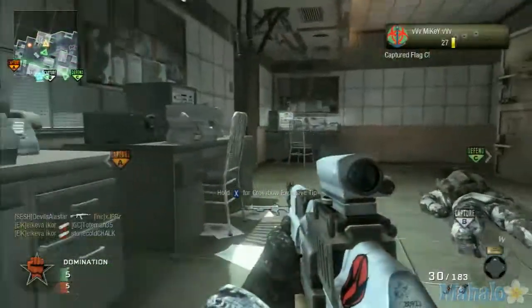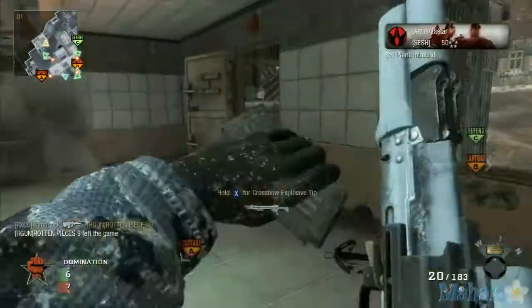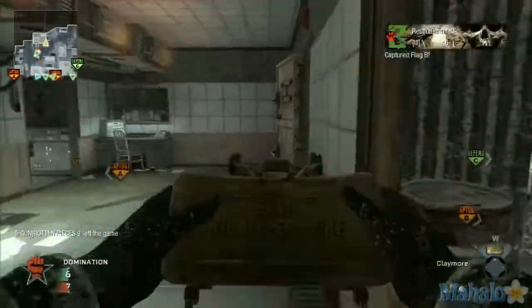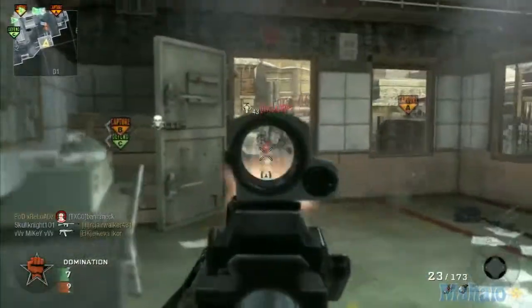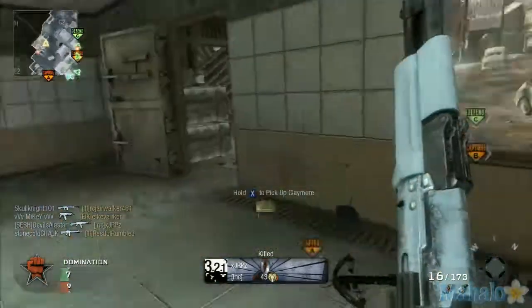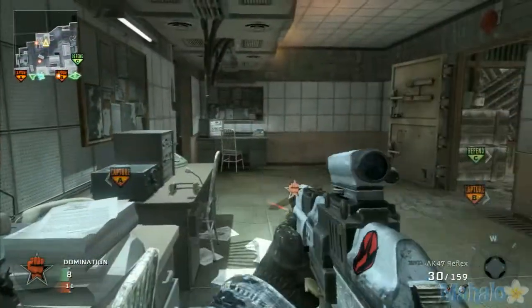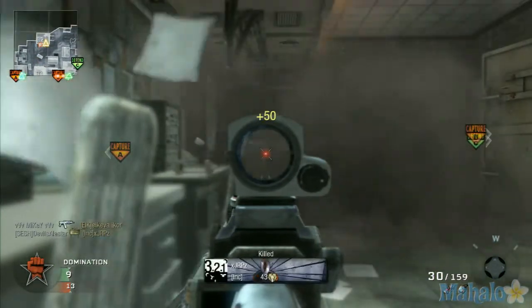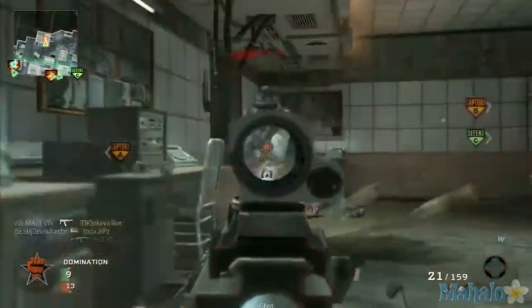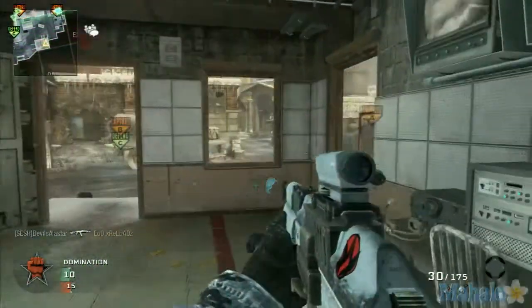You can claymore and escape from the building, get some kills, and progress your way to your final killstreak. It gives good cover as well — just watch out for noob tubers because they will tube straight into this building as soon as the game starts.